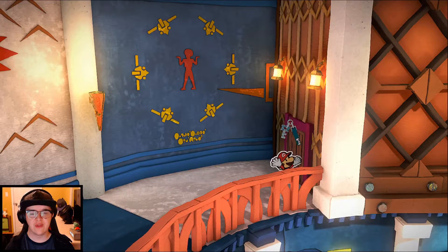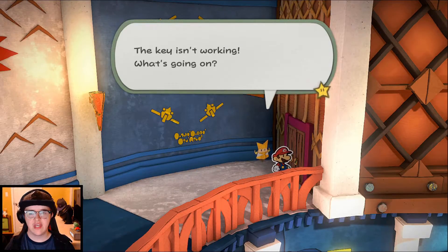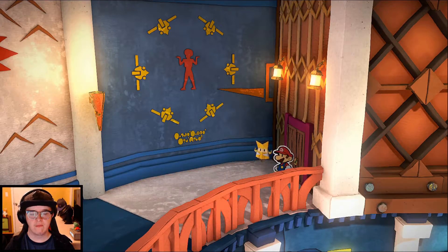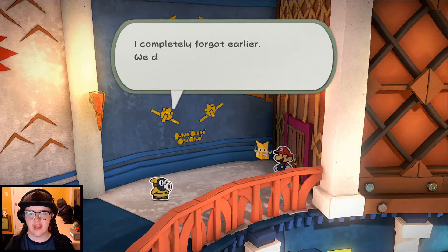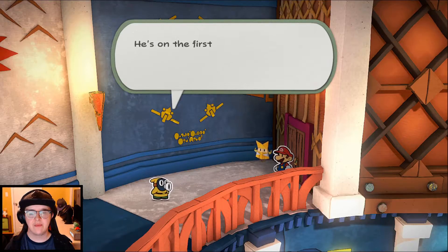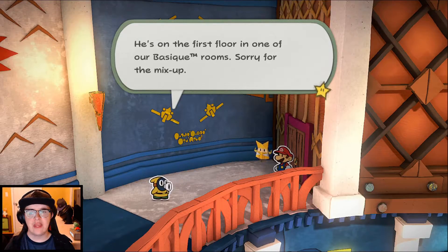His room was literally the only one upstairs. Oh, wrong key - I think I just used the Shogun Studios one. Oh, pardon me, you two. Oh, it's the snippet again. We've downgraded your friend to a different room - he's on the first floor in one of the Basique trademark rooms, patent pending. Sorry for the mix-up. So who's staying in this room? Just follow me, I'll show you. Why did you downgrade him? That's strange. Well, downstairs we go - was he in the basement? Probably.